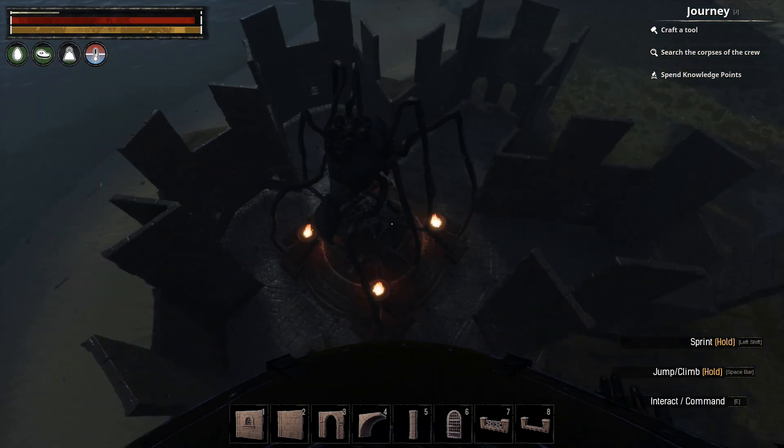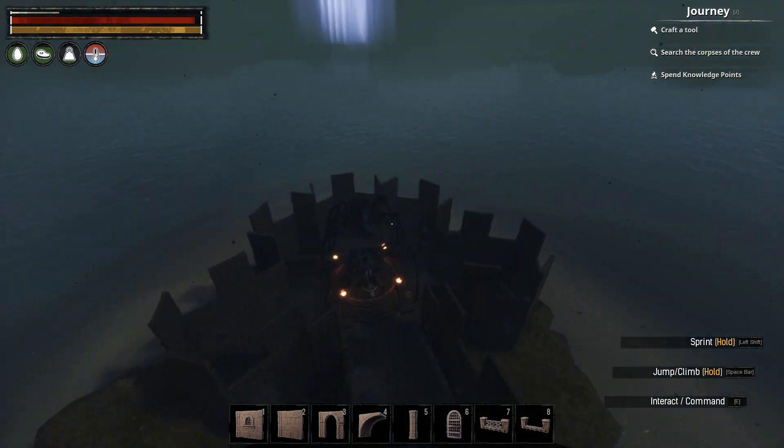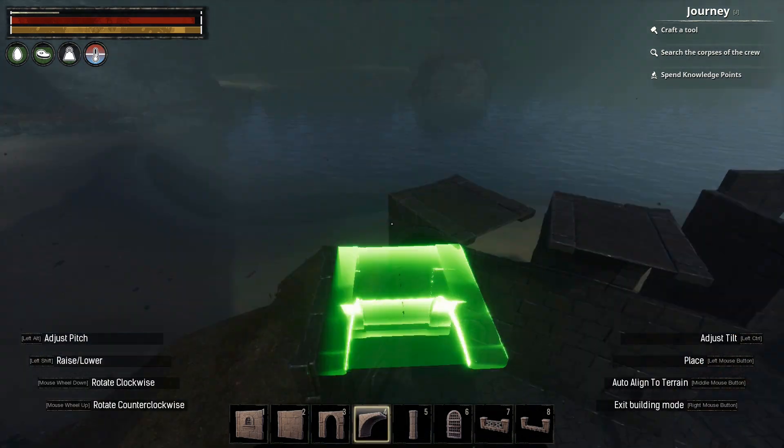I'll later use the vaulted ceilings to hold braziers. I then placed Arena walls between the battlements and crenelated walls atop the vaulted ceiling pieces.